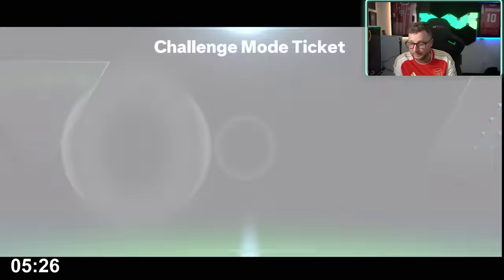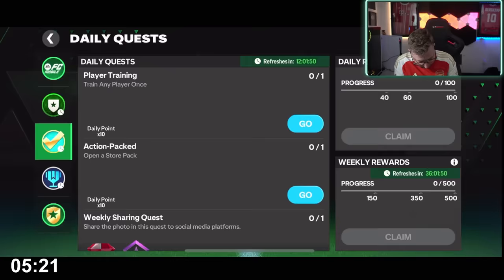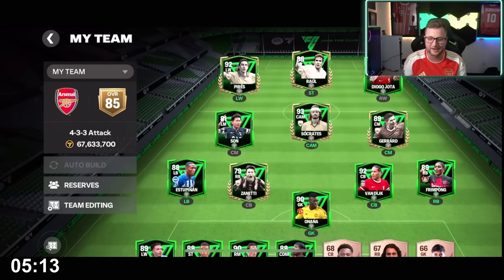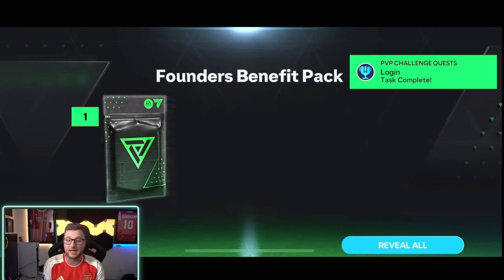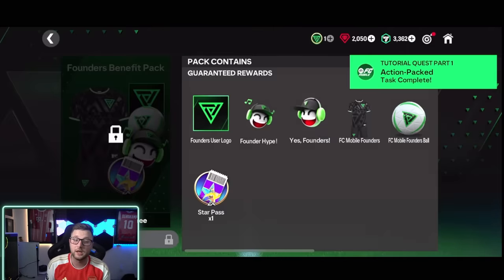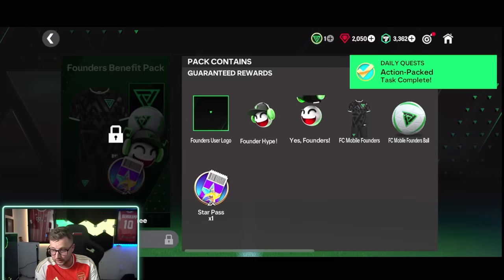We have daily login claiming too, so you can claim daily points. Then we got tournament progress and we need to join a league. Let's auto-build this club and look at the team right now. We got a Founders Benefit Package — we get the star pass, oh we get all the stuff, a Founders ball out of there too, and the user logo. I love the kit — I want one of those kits! If anybody from FC Mobile is watching, I want one of those kits, that thing is beautiful.